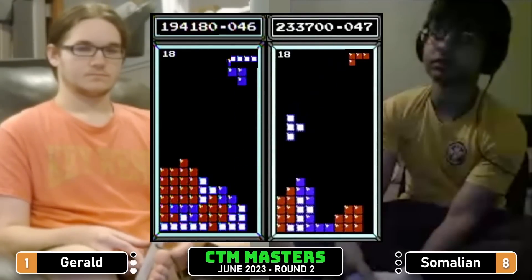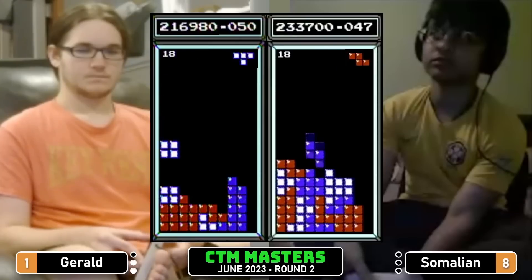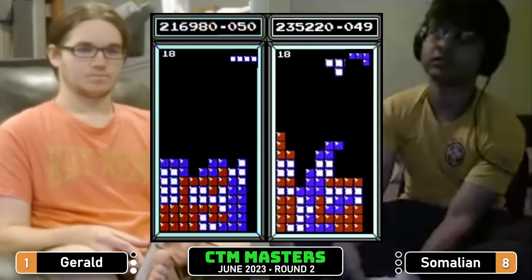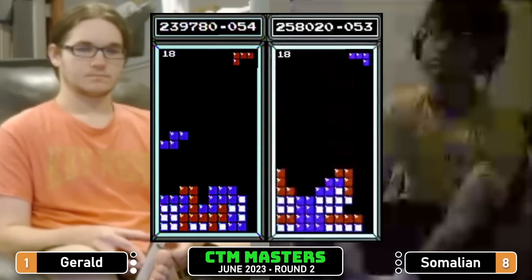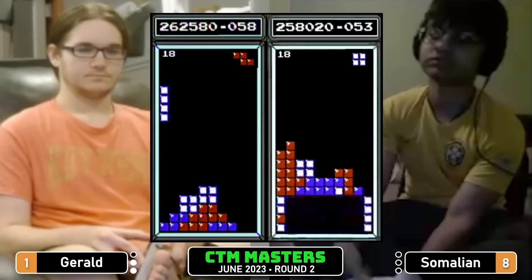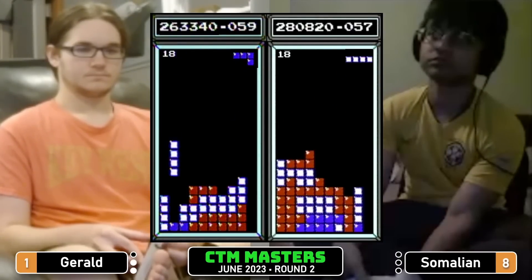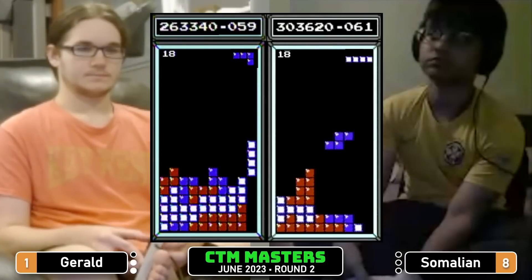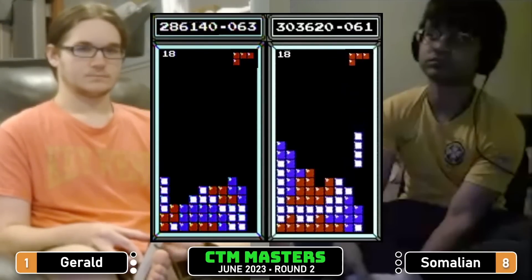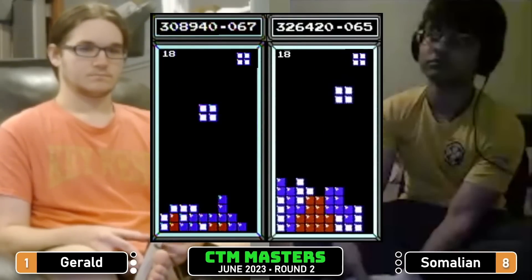233 Somalian and 194 for Gerald here in game three. Tetris Somalian, 280 — 263 Gerald. Somalian in the score and pace lead by a small amount right now. 308 Gerald, 326 Somalian.